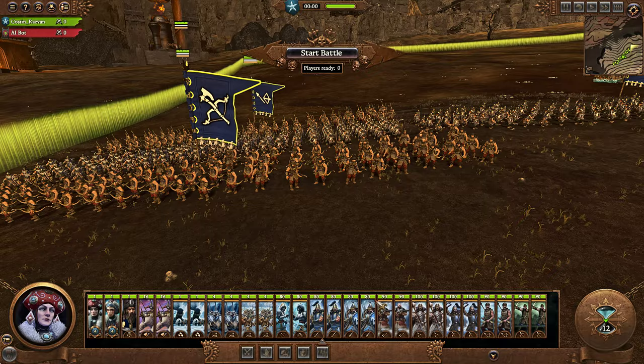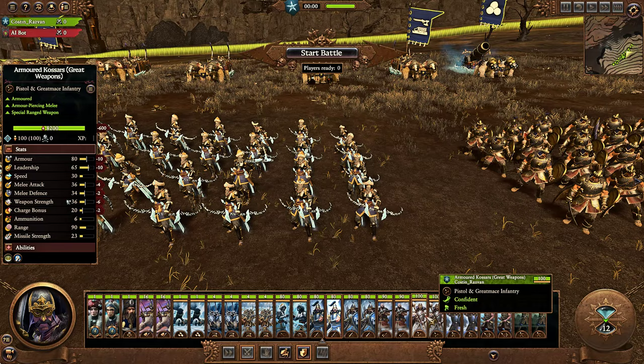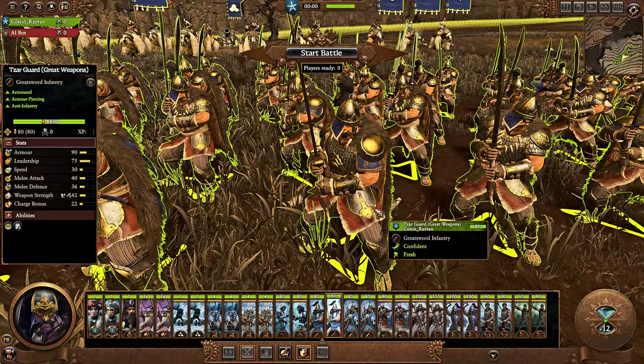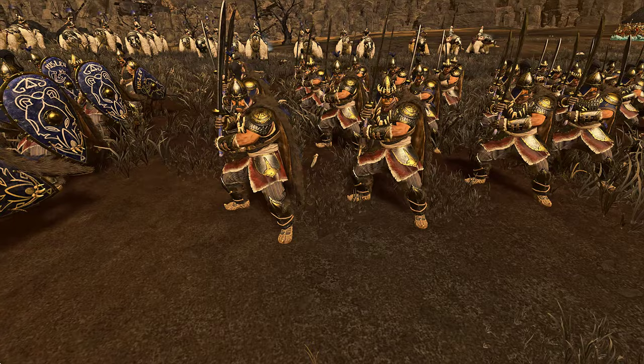Moving on to Tier 3 infantry, we have the Tsargard. Same idea as the armored Kossars, though the Tsargard forgo the pistol and just go for full melee stats. Compared to armored Kossars, you get more HP, more leadership, more armor, more melee attack, more melee defense, a bit more weapon strength, and a small charge bonus. Tsargard are pretty effective units, and interestingly, for all the hybrid units Kislev has, some of its more effective units are the straight-up dedicated ones. The Tsargard are the mainline infantry unit Kislev wants to use.